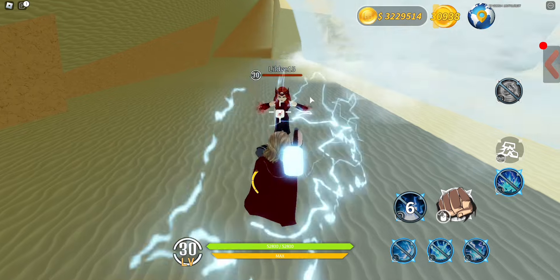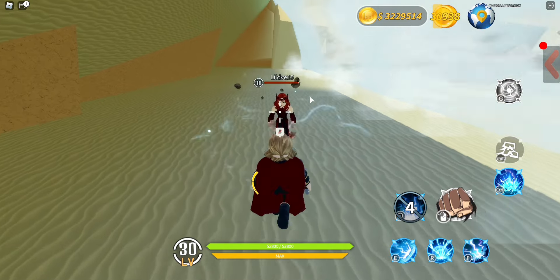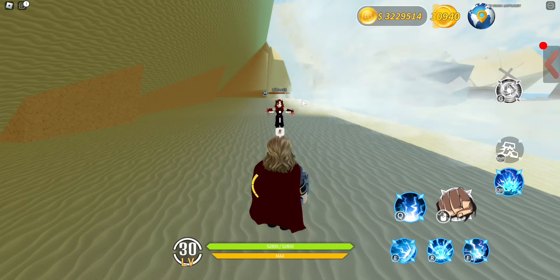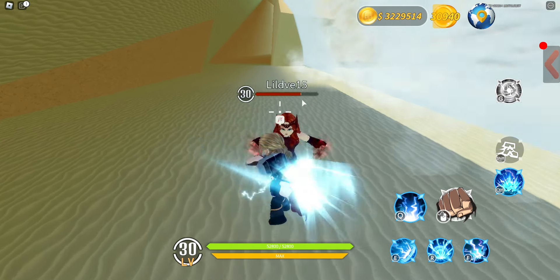Q1 sends three lightning bolts towards the target. Q2 throws his hammer and hits the target. His basic attack swings and hits the target with his hammer.